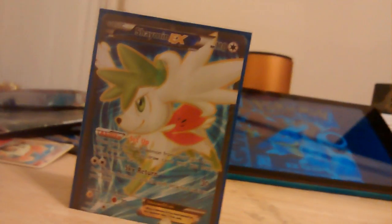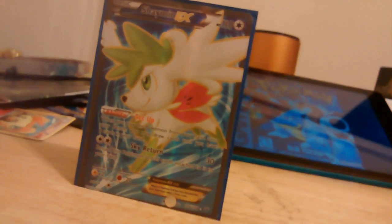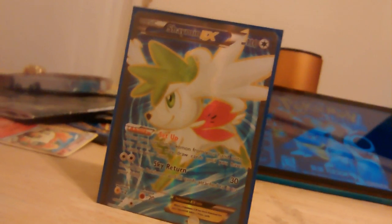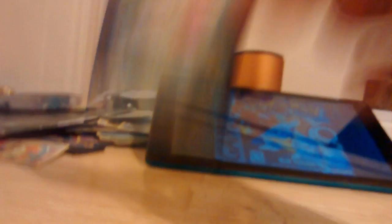Final Pokémon — I run a Shaymin for obvious reasons. Setup: when you play this onto your bench, you draw cards until you have six in your hand. And Sky Return for Double Colorless — return this Pokémon and all cards attached to it to your hand, 30 damage.